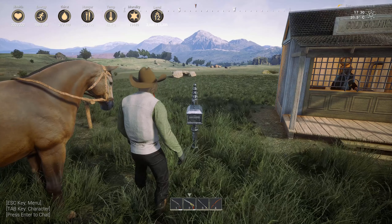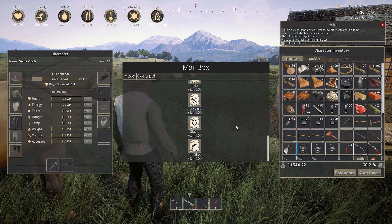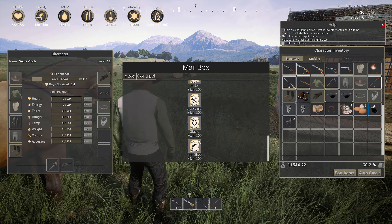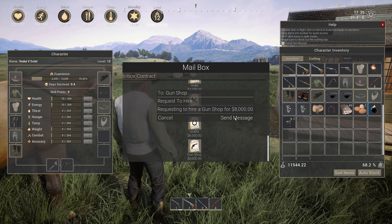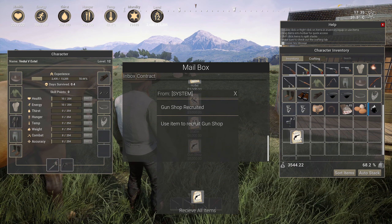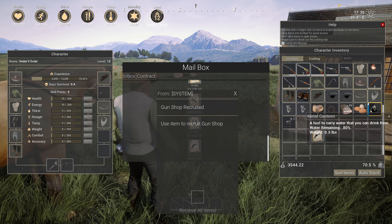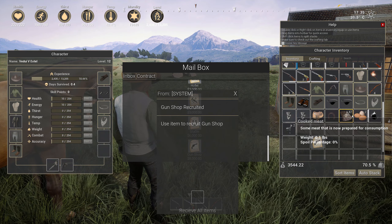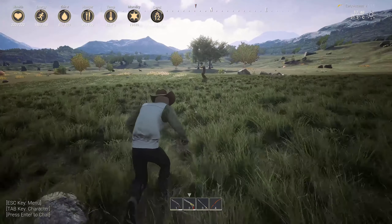Building the gun store is fairly straightforward. You go to your mailbox, you scroll to the bottom, and you hope that you have $8,000 — things are getting really expensive here. So you send off your message and you buy it. Now you have the gun store.